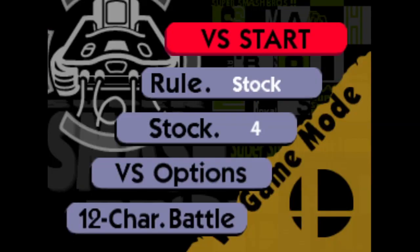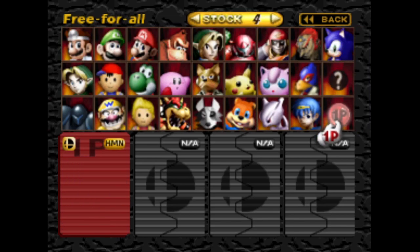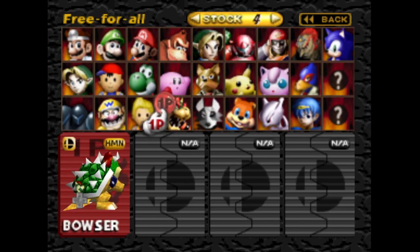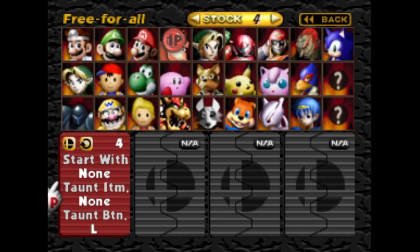Some general things in the patch notes. Overall improved functionality of the single player menu. Character select screen updates — it was expanded by three portraits with the addition of Sonic, and there was a character select flash for variants that got fixed. There are some updates to the character select screen menu panel. There's now an option that allows spawning and respawning with an item in your hand. You can also spawn an item with taunt and choose what item will spawn. You can also remap your taunt button.